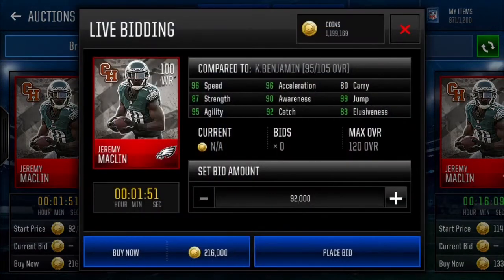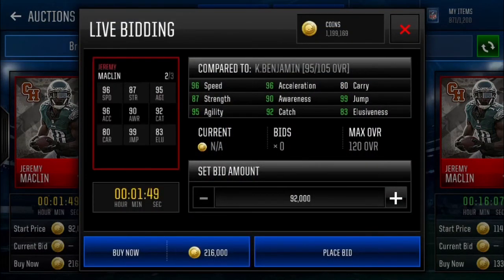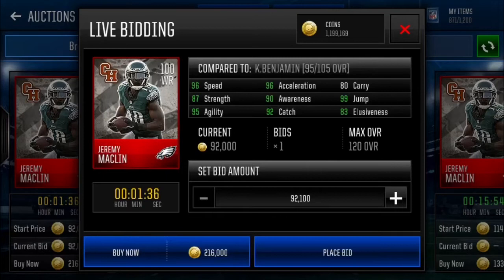Jeremy Macklin, 100 overall rival receiver for the Philadelphia Eagles: 96 speed, 87 strength, 95 agility, 96 acceleration, 90 awareness, 92 catch, 80 carrying, 99 jump which is crazy, and 83 elusiveness.